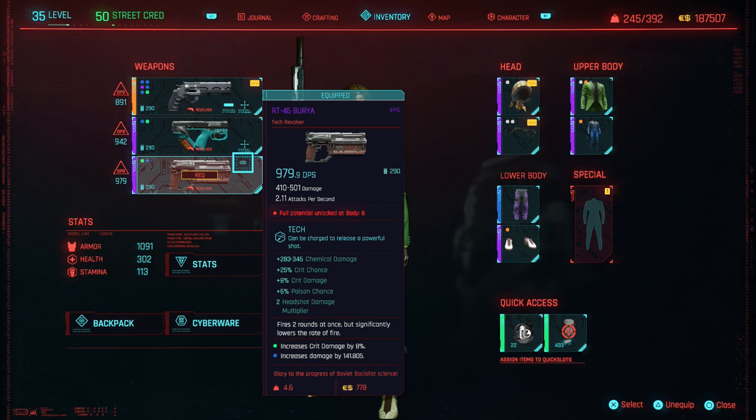One reason I knew this gun was going to be ridiculous is its damage stat. Damage scales with level, so finding a weapon around your level is important. I wish guns would tell you their level — they'll say 'can be equipped at level 30' but once you can use it you can't see the level anymore. This thing has 400 to 501 damage, which is insane.